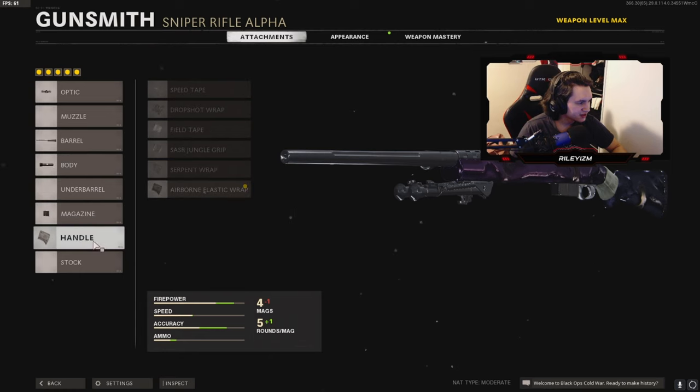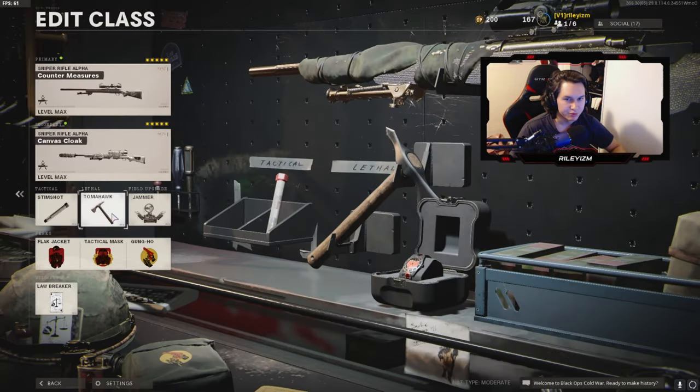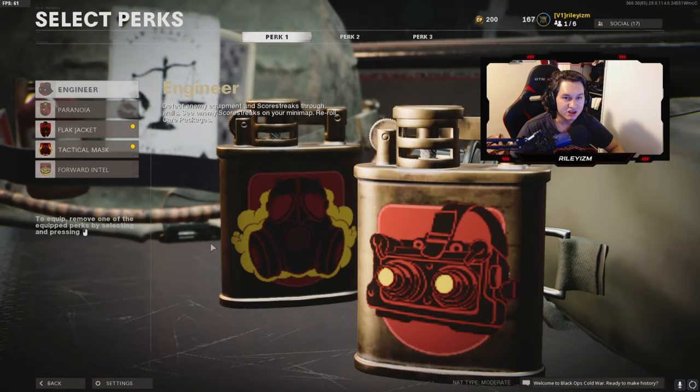For my double Pellington setup, it's the exact same attachments — second Pellington I'm running the Serpent Wrap, literally the exact same attachments just with the Pellington. For my perks, lethals, and tacticals: I like to run Stim Shot, it's really handy just to heal up quick. Tomahawk if I miss a shot or going for cross maps, it's just nice to have. I run the Jammer because I've been playing a lot of 12v12 as well as Rapid Fire Mosh Pit, and there's tons of UAVs always, so I like the Jammer. You can place it down when you're near a lot of enemies and get a bunch of quick kills. For my perks I run Flak Jacket, Tac Mask, and Gung-Ho, because the stuns and grenades and explosives in this game are crazy — you need Flak Jacket and Tac Mask.